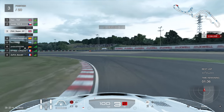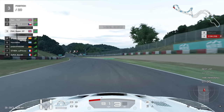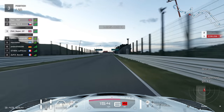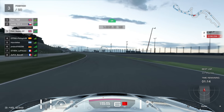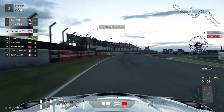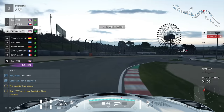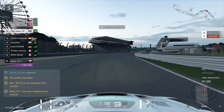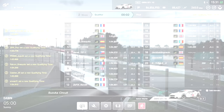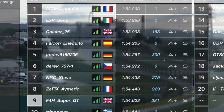Winding our way round to Spoon, clipping that first apex quite nicely, powering out to the outside, back for apex number two. On the power onto the back straight, we've said goodbye to the Spaniard who was in our tow at the start of the lap. 130R through there flat out, back to the left, look for the 150 board - on the brakes into the final corner, carry the speed in. It's a 1:54.6 - not the best lap, but good enough for ninth place in this lobby.